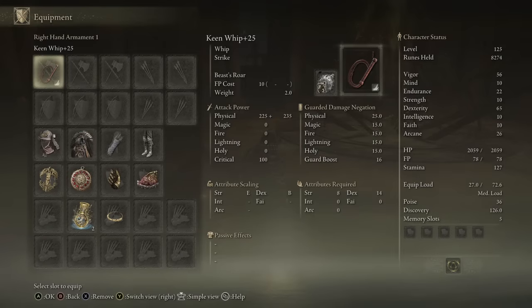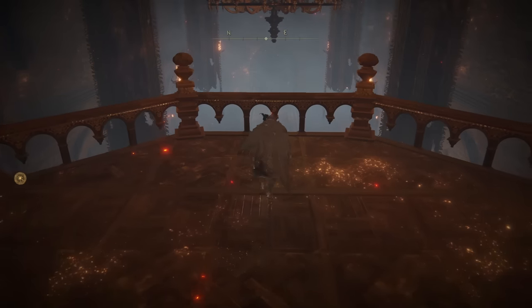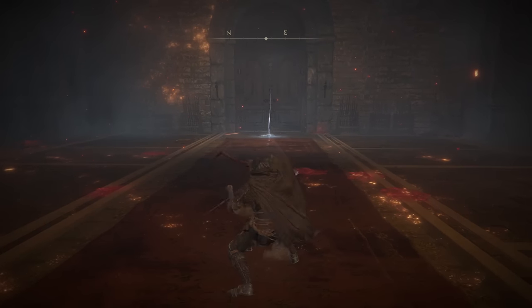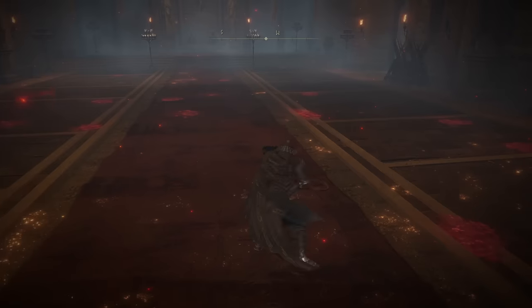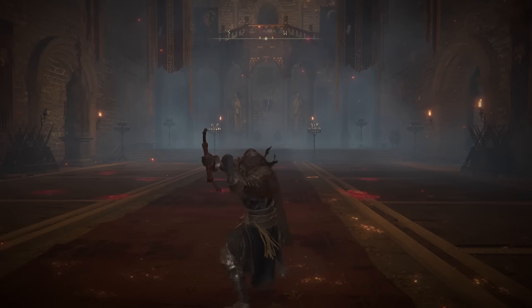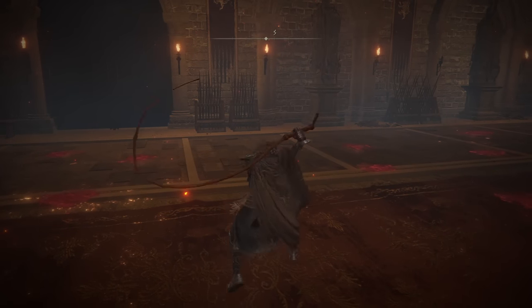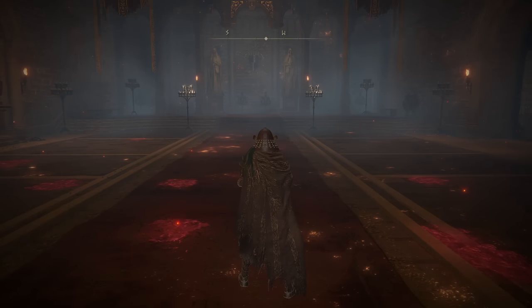The first whip I'm using is just the normal whip. I'm going with Keen Affinity with Beast Roar. And obviously, if you're using a whip, you have a boatload of range. So the two-hand light attack string is about what you'd expect — you just lash your whip out. The end of this string doesn't really have a lot of recovery to it, so it's not hard to go right back into attacking once you're done. As for the heavy attacks, here you go.